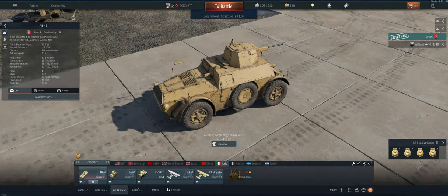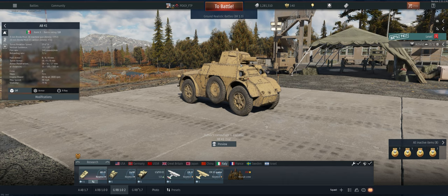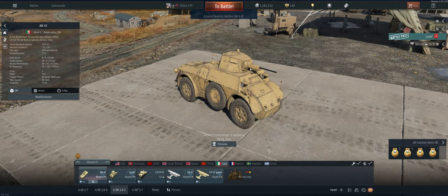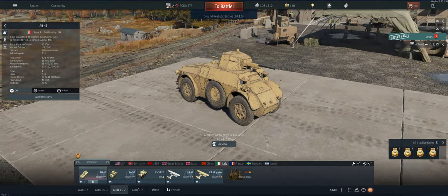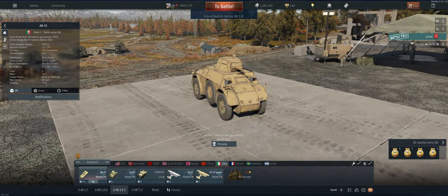Hey guys, welcome back to the channel, Poigie here getting ready to take out the Italian reserve AB41 in ground realistic. It's got a pretty decent gun with the HVAP rounds, but it's not amazing by any means — it's a pretty small 20mm cannon, so you're not going to get spalling. You've got to take out crew members one at a time. No armor on it, but it is pretty fast, so it works well for getting a cap at the beginning of the game and getting some spawn points for later.